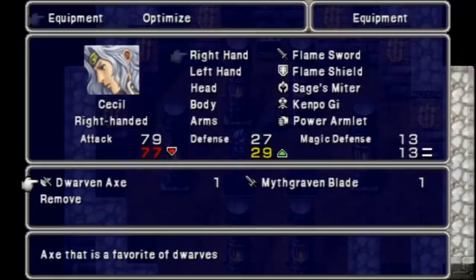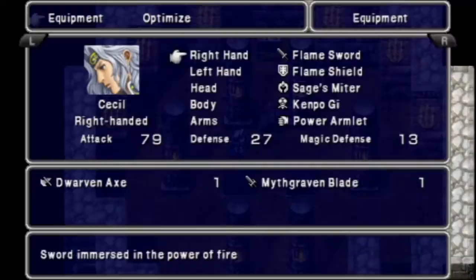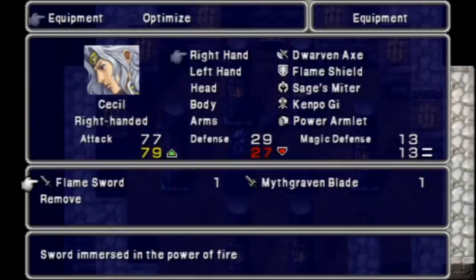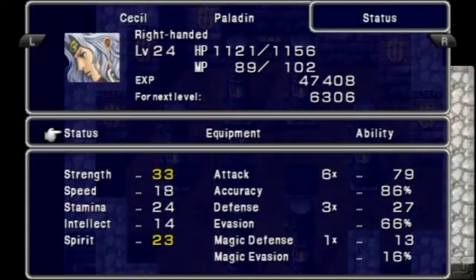I like the way they made axes stronger in the DS version, but in this version of the game it's gonna be weaker. It does raise his defense and other stats. Attack multiplier 679, accuracy, defense. Cecil's got pretty good evasion — 66%. But when we equip the dwarven axe, his accuracy goes down and his attack multiplier goes down too. It does raise strength and stamina, but it decreases speed. I'd much rather have the flame sword equipped — that's just much better overall.